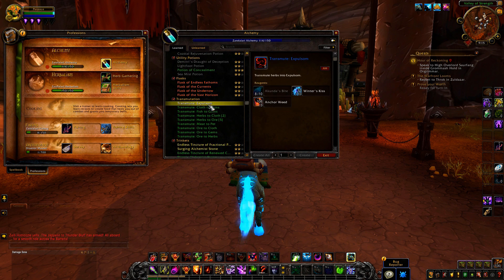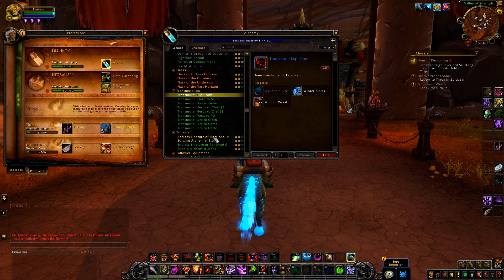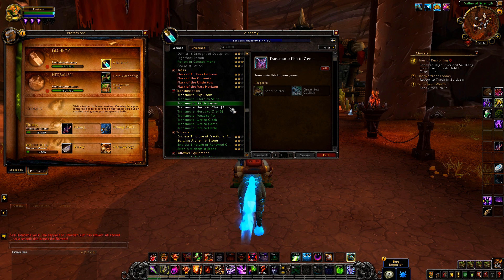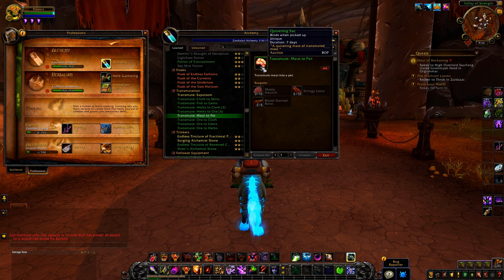For the transmutes, we can still do similar things to what we could in Legion. There's Expulsom — I can't really say that word properly — basically it's just a crafting reagent. It's soulbound, which is the annoying thing about it, but you need to use it for a few alchemy recipes, including trinkets. We've still got cloth to skins, fish to gems, herbs to cloth, herbs to oil, and meats to pet — so you can actually get random pets.